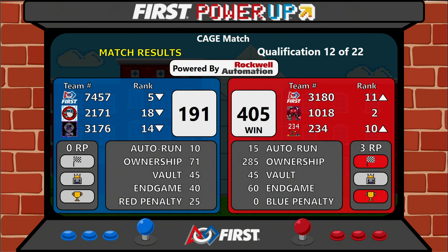Blue Alliance composed of 7457, 2171, and 3176. That is Quals Match 12 here at Cage Match in Indianapolis.